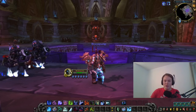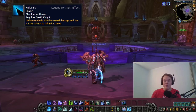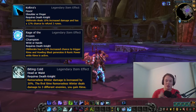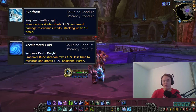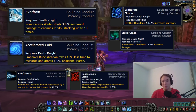For legendaries, the best for raids is Koltira's Favor — the best single target output legendary. For Mythic Plus running Breath of Sindragosa, Rage of the Frozen Champion is great. If running Obliteration, pick up Biting Cold for Mythic Plus — great AoE and solid single target. For conduits, the best in all situations is Everfrost, so pick that up as soon as possible. Until you get it, Accelerated Cold is a good option. Conduits that improve your covenant class ability are also solid early picks.